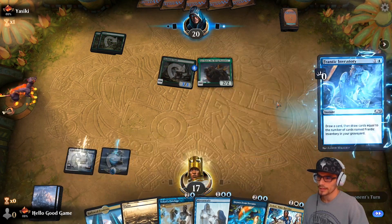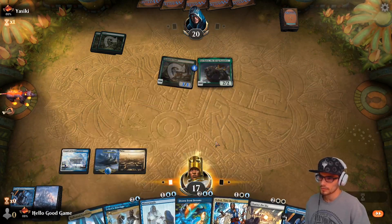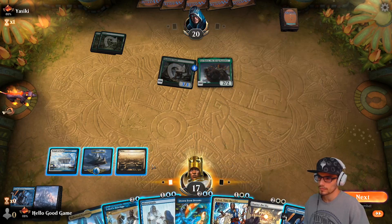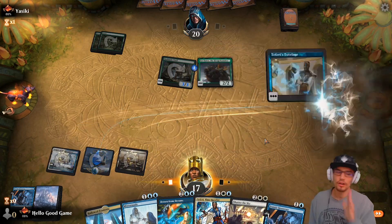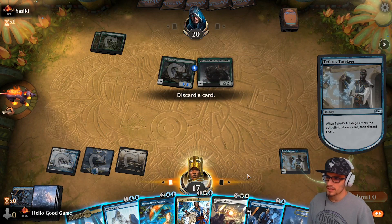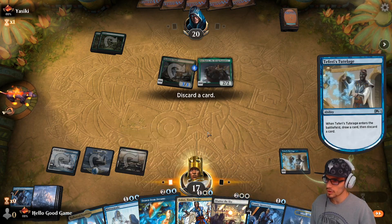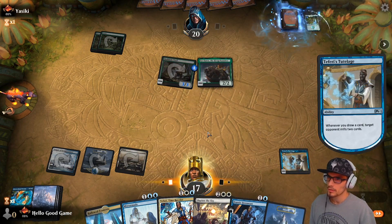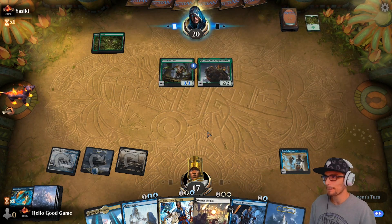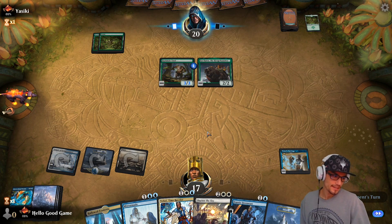Hit for three — all right, this is aggro city. There's a Shatter, thank you. Long con, we're going to take some damage here. Let's toss our Inventory in the graveyard, Drawn from Dreams. Milling a Questing Beast — yep. We have to assume there's three more in the deck though. That 10-drop sucks.